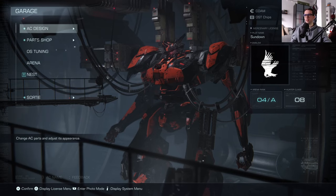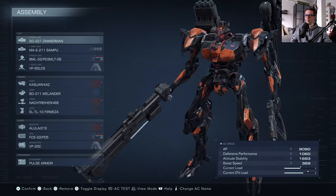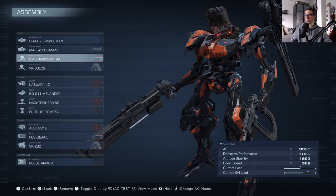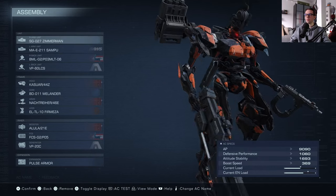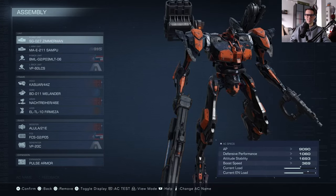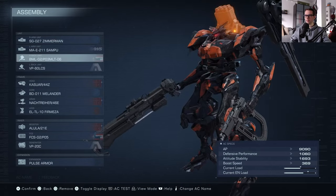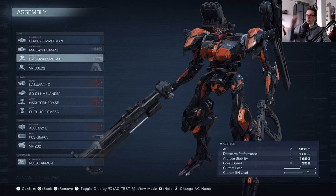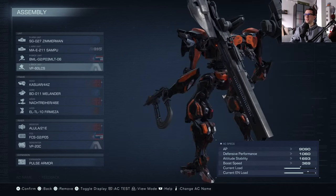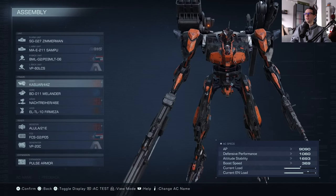Let me jump into my build. I'm going to be honest - I have not looked at or researched what the meta is for this game. I know some weapons that were strong early on, but there have been a ton of buffs and nerfs since then. For this AC I'm using the ever-reliable Zimmerman shotgun, the shampoo for burst damage, the six-cell missile launcher - probably my favorite - and the laser cannon, which I know is pretty powerful.